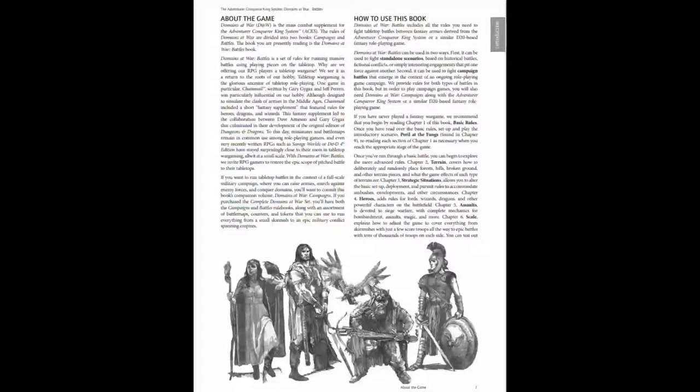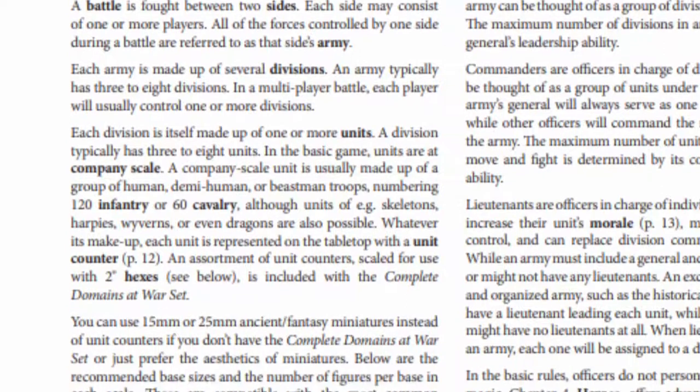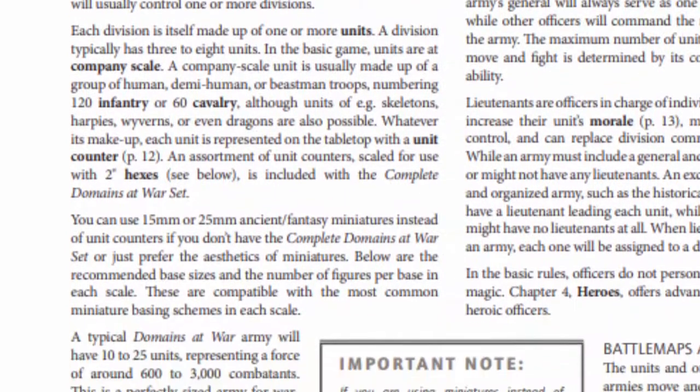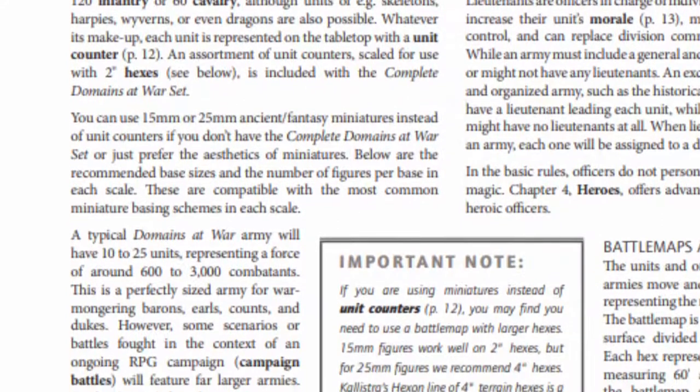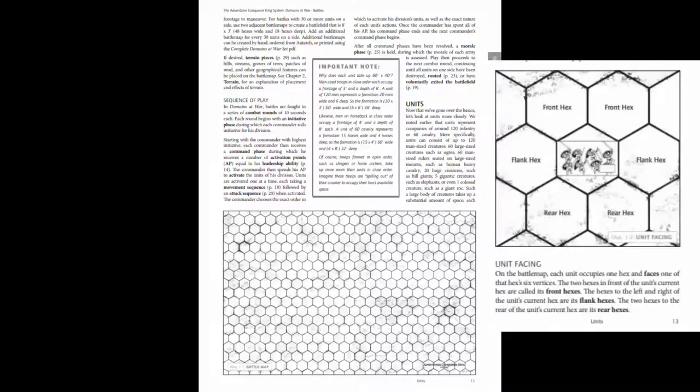A sister game to ACKS itself, Domains at War is a nod to D&D's wargaming roots by converting ACKS into a wargame. This might sound odd, but it's a natural fit given the three-tier theme where you acquire followers and holdings at higher levels. This expansion is split into two books: Battles at 133 pages, and Campaigns at 105 pages. Battles and domains are typically between armies made of several divisions, with divisions made of three to eight units. These units tend to be around 120 infantry units or 60 cavalry units. Battles are hex-based, with turns divided into a series of phases.